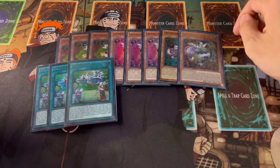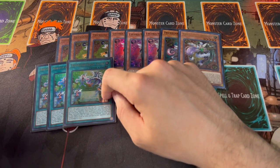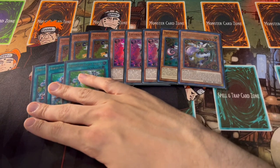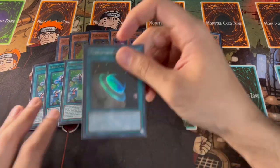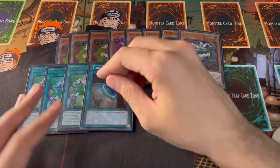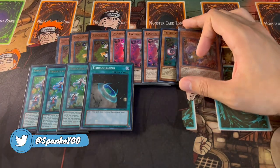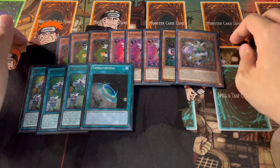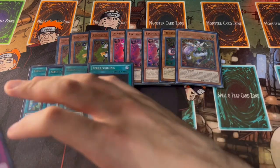We're playing three Trickstar Light Stage, which is back at three and is absolutely insane — not only does it help you lock up your opponent's back row, it gets you a search as well. We're also playing one Terraforming. The reason we play this even though Candina can technically search it is because you'd rather search your Reincarnation, especially going first, so you can set up the Reincarnation Droll lock.